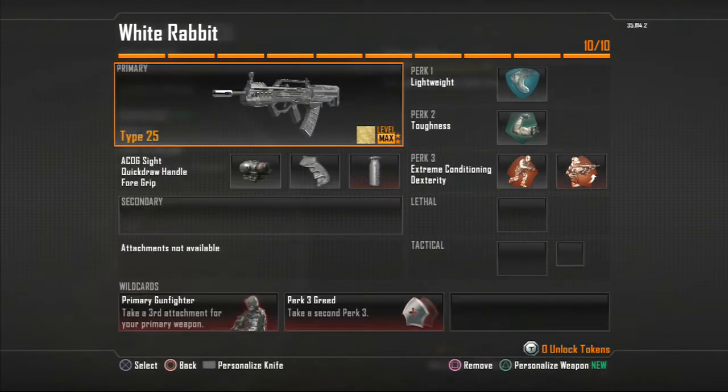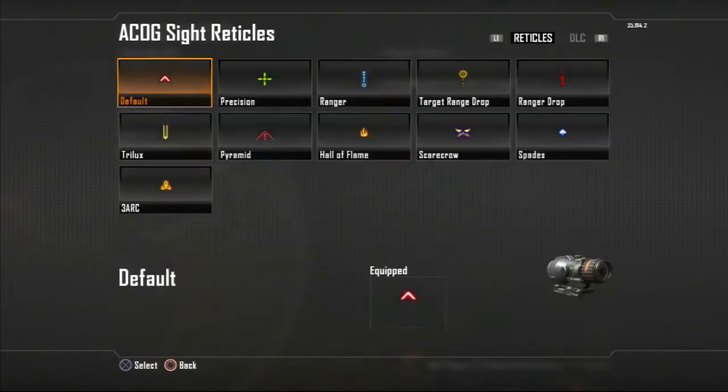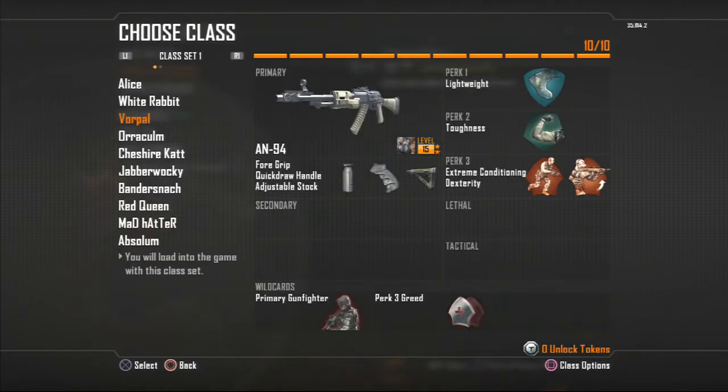Next I've got my White Rabbit here — my Type 25 in gold, which is another one of my favorite guns. I like using it with the little diamond thing to match, in case you get a match.